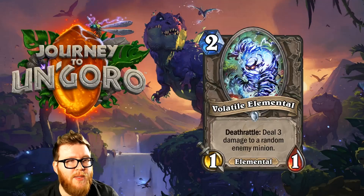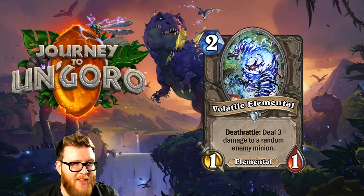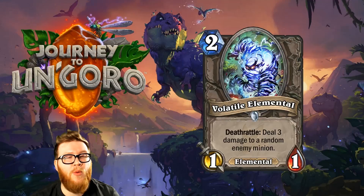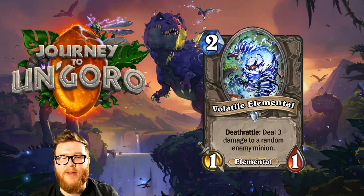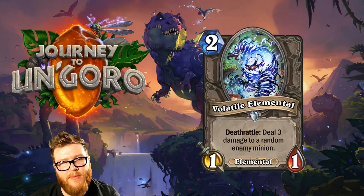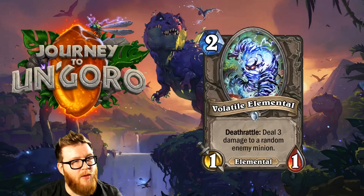And finally, Volatile Elemental, a 2-mana 1-1 Elemental with a Deathrattle: Deal 3 damage to a random enemy minion. The fact that it targets a minion specifically and not the opponent's face is important — in the early game, 3 damage kills most things and makes a real impact. A 1-1 body can even kill pirates itself. It's a cheap Elemental, which is nice. I think this is playable in Elemental decks as a fine early-game defensive tool that can occasionally be decent in the mid-game too if it snipes something important.